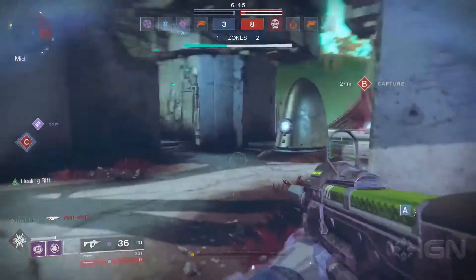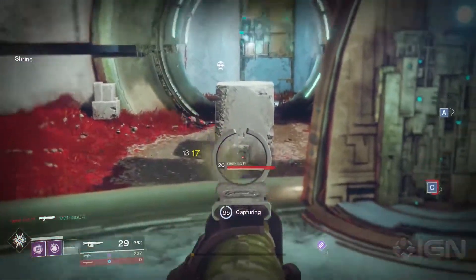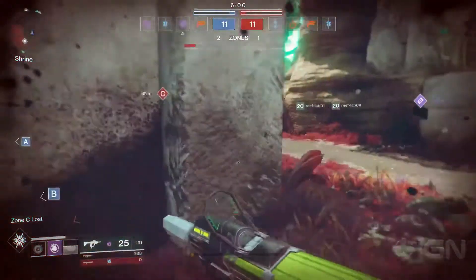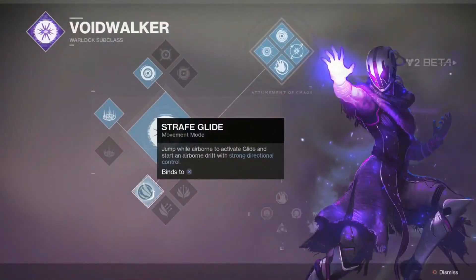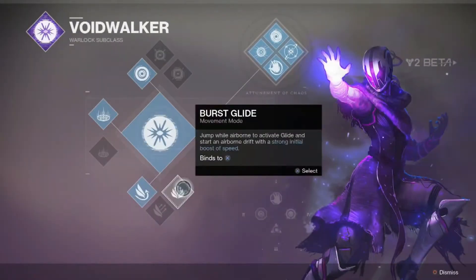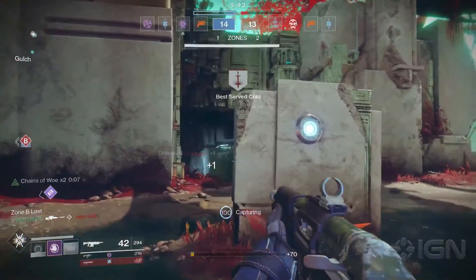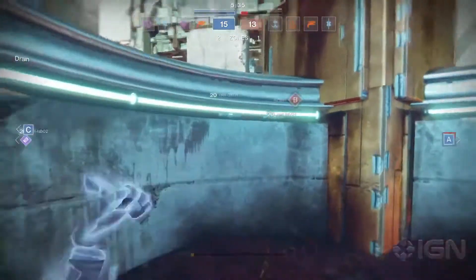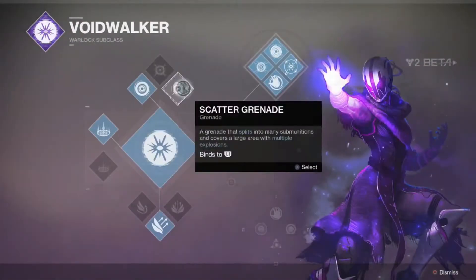Let's take a look at the entire Voidwalker skill tree. We've seen a little bit of gameplay of the Voidwalker thanks to IGN and some of their first-look coverage. This subclass tree makes it seem a lot better than I originally thought — the Voidwalker seems like it's going to be a much more viable option. Starting with jumps, there are three: Strafe Glide (essentially better Control from Destiny 1), Blink, and Burst Glide (which is Focus Burst from Destiny 1). The three grenades are the Vortex, the Axiom Bolt, and the Scatter Grenade.